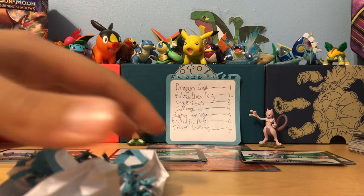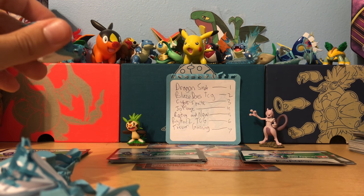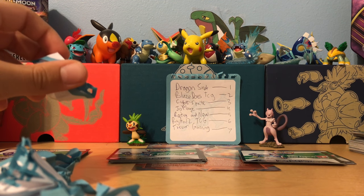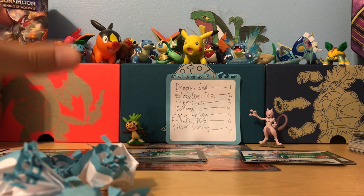So before we go over this — Dragon Snot is number one, Blaze Does TCG is number two, Cyber Sprite is number three, Joe Plays is number four, Retro and New is number five, Ryan Twelve TCG is number six, and Trevor Games is number seven. So if you do win one of these, you can still enter.